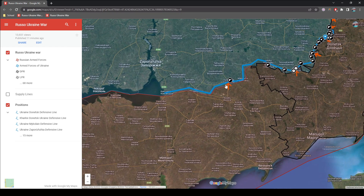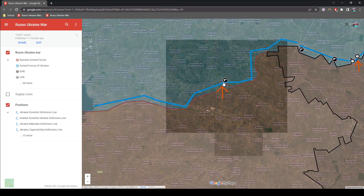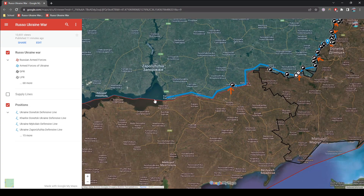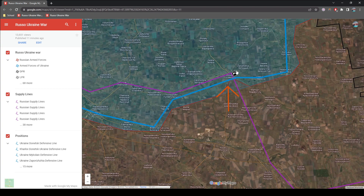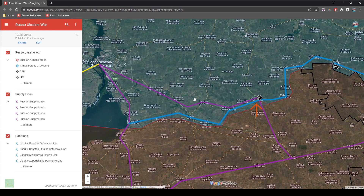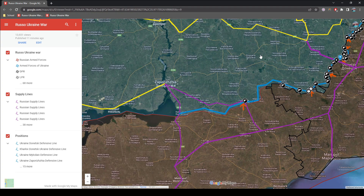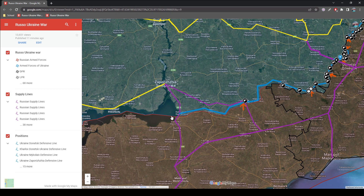Further to the east around Zaporizhia, we see that the only Russian advance is towards Huliaipole, while there is most likely ongoing shelling on the rest of the front line. By showing the supply lines, we can see that the goal is most likely to follow this railway track to reach a separation from the east, and at the same time in the future advance from the west as well, to essentially pincer the Ukrainian defensive line and cover it from two sides.